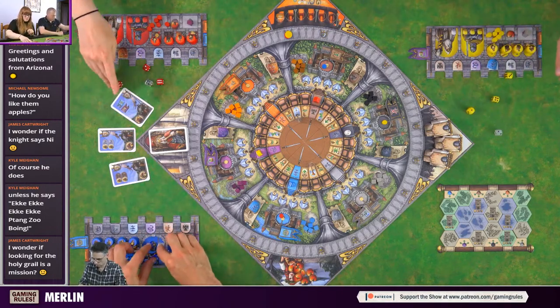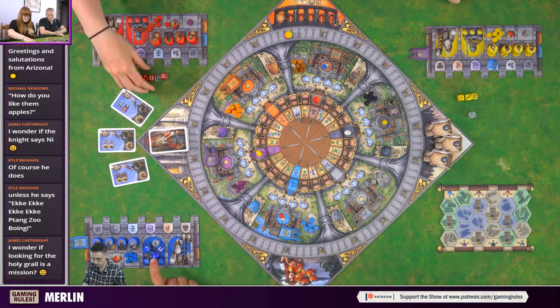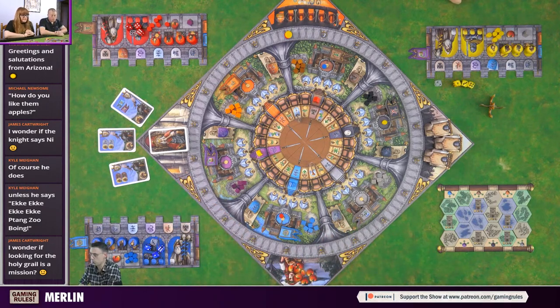The important thing about missions is you have to have what's shown on them but you do not spend it - it's just three points as long as you meet the condition. You can ignore the icon in the bottom left as that's for the first mini expansion. For example: having a particular vassal in a principality gets you a point; having any four flags gets you points; having those specific cubes or influence markers in those principalities.